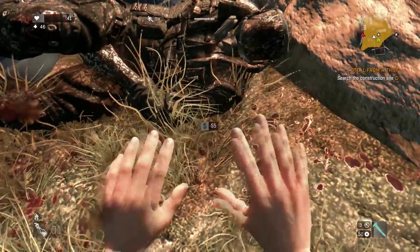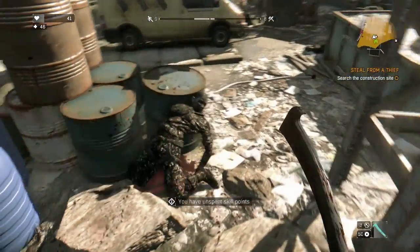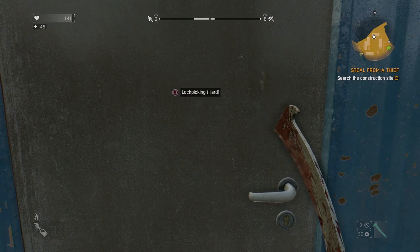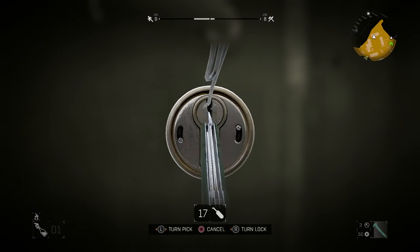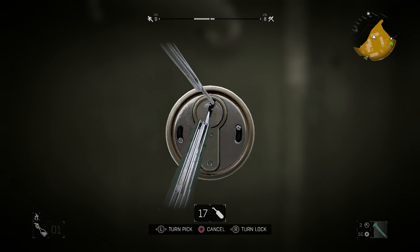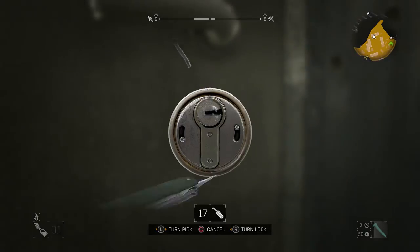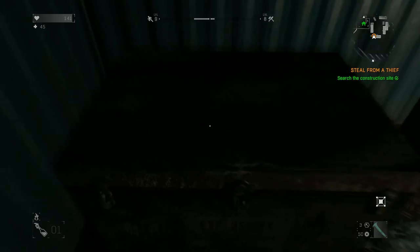Run around and loot all their bodies - grab all the weapons, they've got plenty of guns and plenty of cool powerful weapons around. When you're ready, you're gonna have to pick this door here on the northernmost container. It'll be a hard lock, but just pick it open and inside will be your objective: a box full of dynamite.